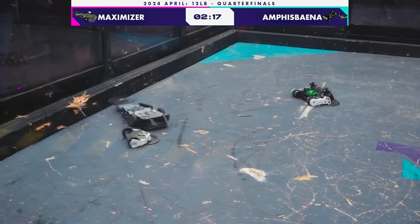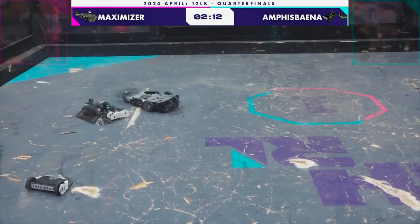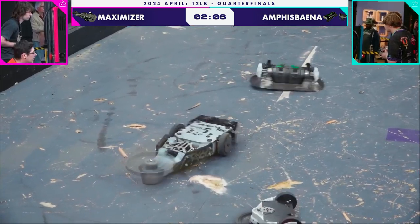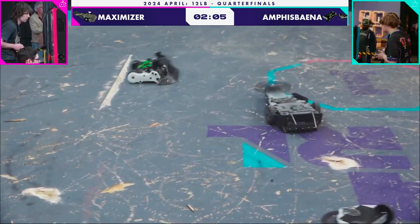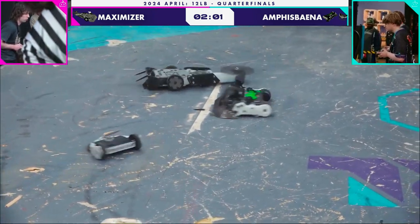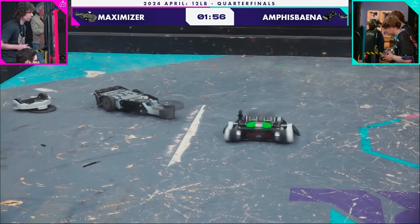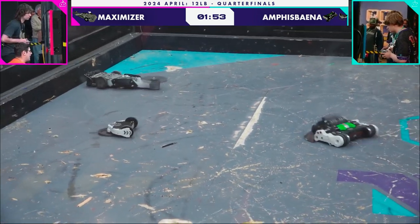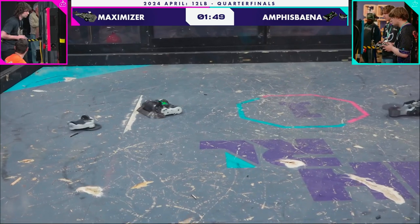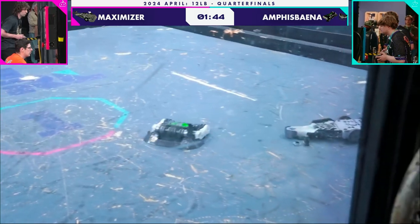Maximizer taking its aggression out on the wall and needs to reorient and start aiming at Amphispana. Amphispana's dual weapons here are spinning very fast — they would love to land another big weapon-on-weapon hit. Maximizer would love to be facing the correct way; its weapon is just skirting over the top of Amphispana, unable to get a bite on anything. Now one of the big things that Jake is doing here is engaging with his weapon, because that will allow you to rack up aggression points with the judges.